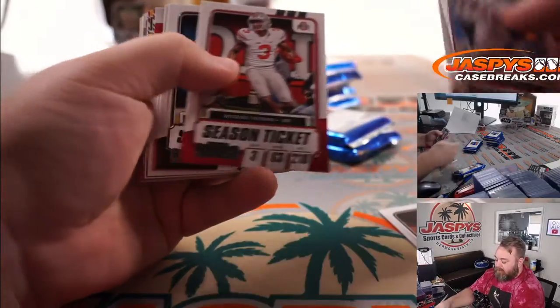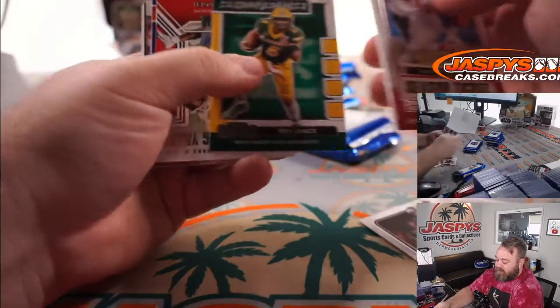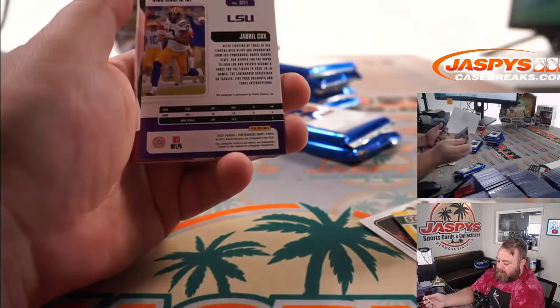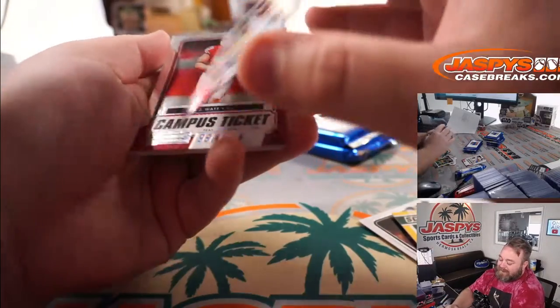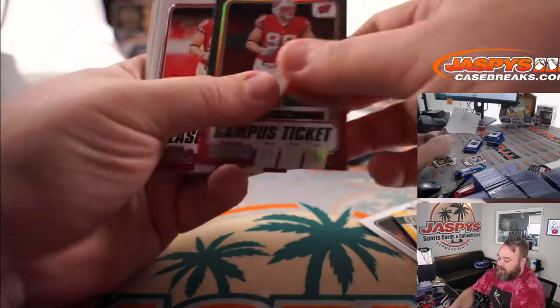Pack 6: Jordan Love, Mahomes again, Jalen Waddle, Trey Lance, and we got Jabril Cox — college ticket auto out of LSU. And a J.J. Watt campus ticket.